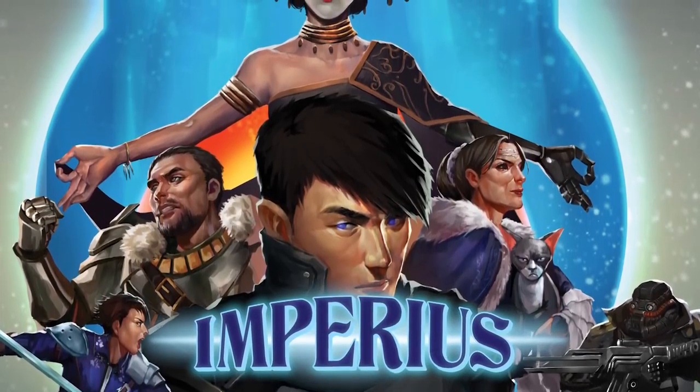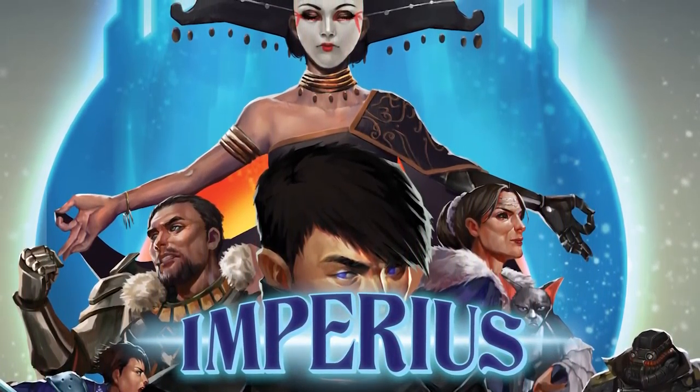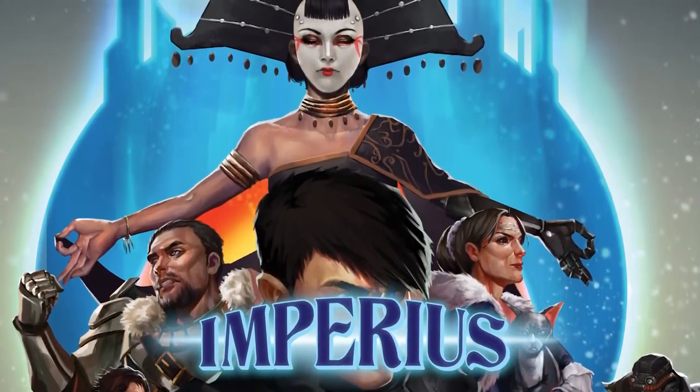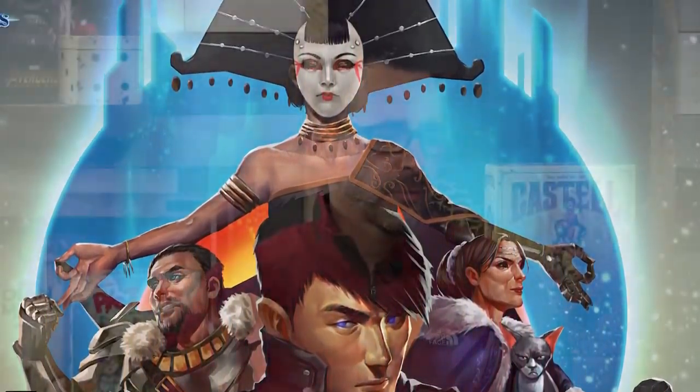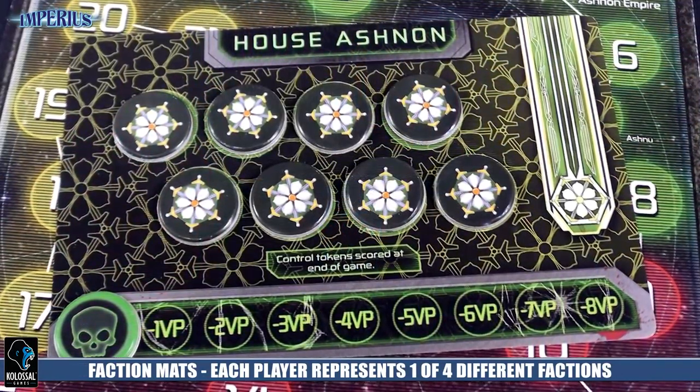This is a two to four player card game with some hidden deployment, some card drafting, and the hook really is that a lot of your cards — because each player is going to come with their own set of cards — you're going to share all of these cards after they're shuffled together. Let's first start and say that this game is by Grant Rodiak. This is the guy who did Cry Havoc, which was extremely popular the past couple years. This is his brand new game, and the idea is that each player is representing a house, and in this house, you come to the table with your house's cards. Everyone has six cards that are unique to them.